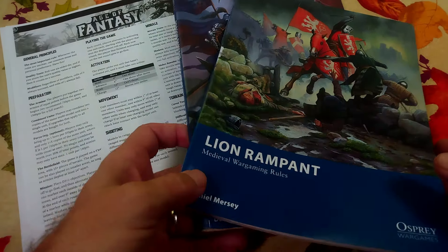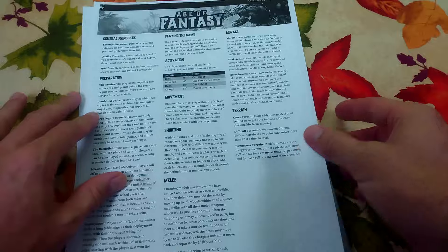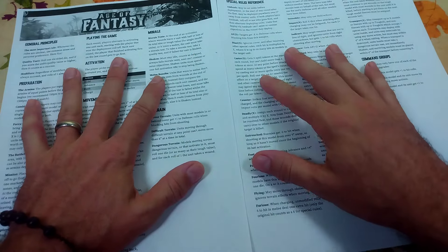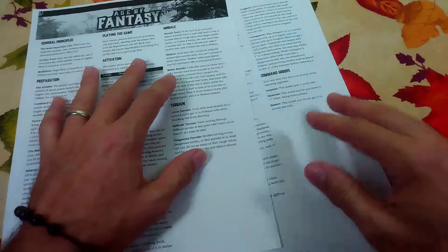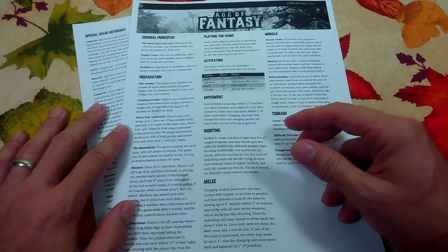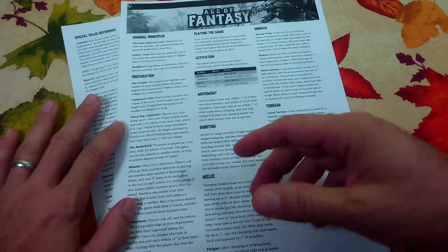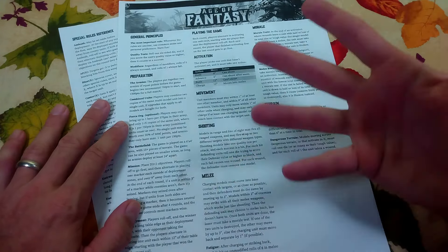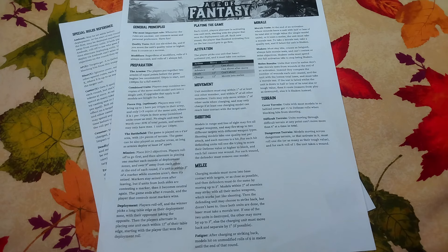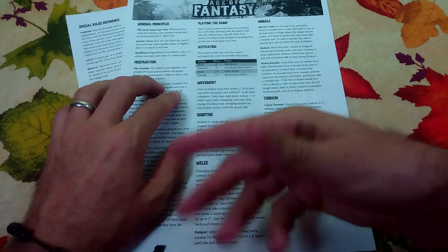Let me explain how Age of Fantasy works for those of you who are not aware of this free rule set. The rules fit onto two pages - this is really more of a quick reference sheet. You can buy the full rules for zero dollars at OnePageRules.com. There's a Patreon where you can give them five bucks a week and get a whole bunch of STL files to print your own armies. But we're not talking about the miniatures today - we're talking about the rules. The rules are pretty simple. It's an I-Go-You-Go system by unit: I move one of my units, you move one of yours.